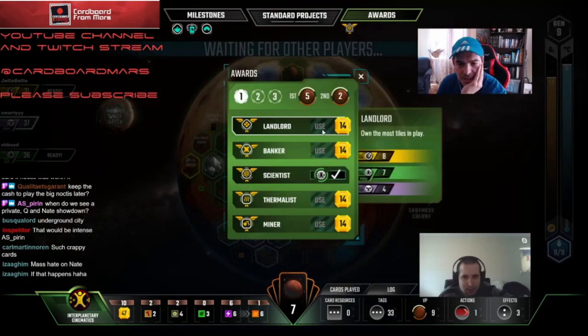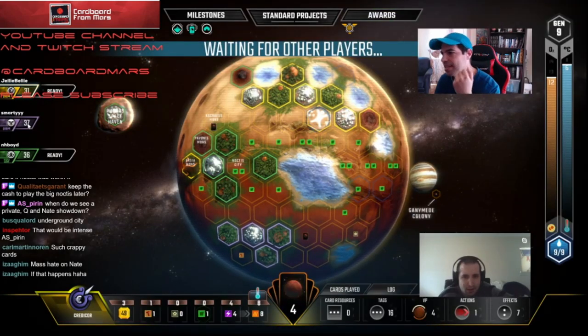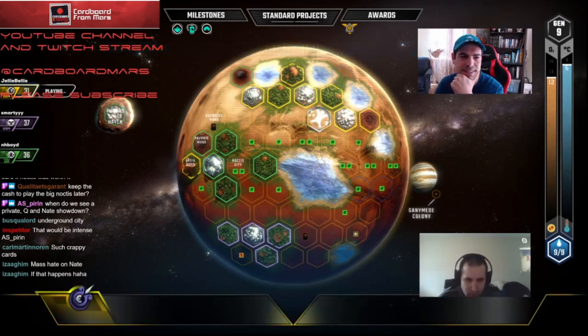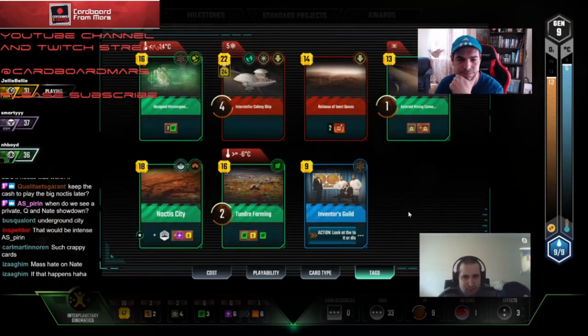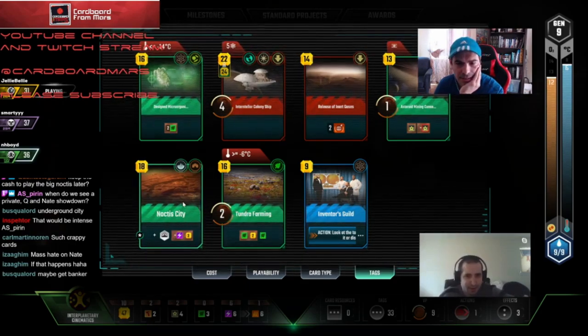Let's take a look at our awards. Landlord — we're in the mix on that. Banker — we're winning. Thermalist — we're actually in it. Once the energy pushes out, we'll be at 13. We're actually in a good spot on these awards. The one Traktor's likely to fund is Miner, which we're second in. And the Thermalist situation is a little dicey because they all have heat production — one of them's going to have to ante up. Banker's an option, although I think we just let other people fund the awards and we play Colony Ship Noctis. It's not worth us funding right now.